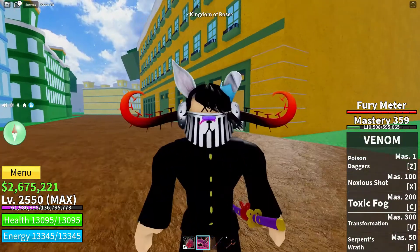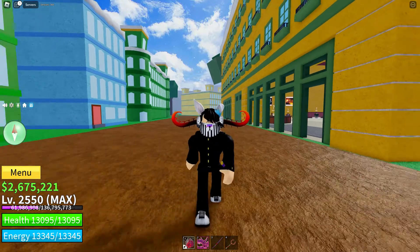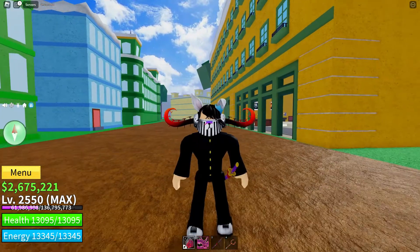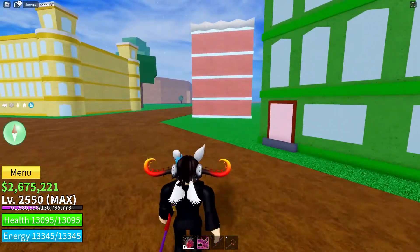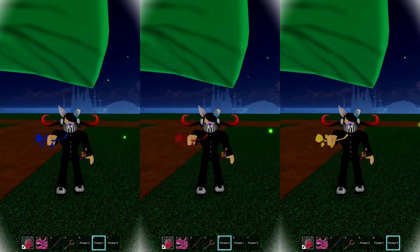Hey there, fellow adventurers. Welcome back to Mindblocks, your go-to channel for all things Bloxfruits. Today, we've got an exciting episode lined up, perfect for our beginner pirates out there. We're diving into the elusive flower locations: blue, red, and yellow.